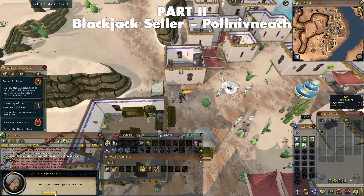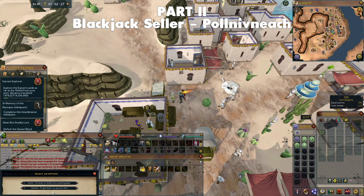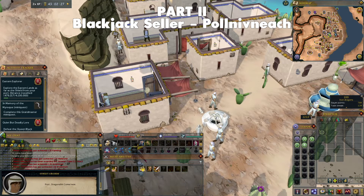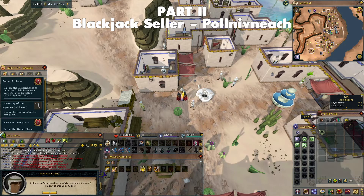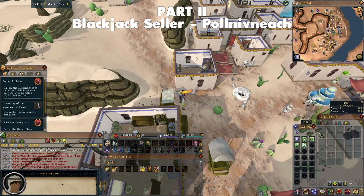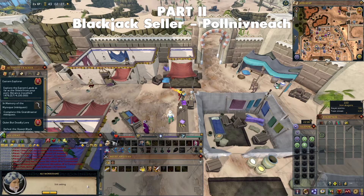Return to Ali Morrisane — he'll say he wants a more varied selection of Blackjacks, so return to the Blackjack seller in Polnivneach again. This time, select the 'I'll have to think of a cunning plan' option, possibly a reference to the British comedy Blackadder. The Blackjack seller will dismiss your idea, but a Street Urchin will propose a mutually beneficial deal where he gains more stock to steal and you gain Ali more variety. Pay the Street Urchin 100 coins, then talk to the Blackjack seller again. The Urchin will aggravate the seller by stealing stock, and your character will suggest a more defensive Blackjack — the seller then agrees to stock Ali with defensive Blackjacks.